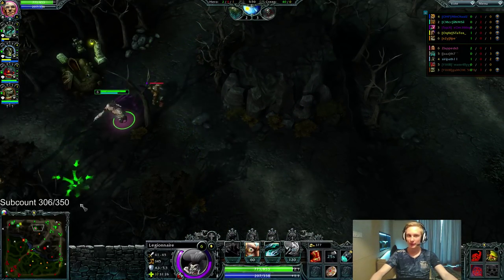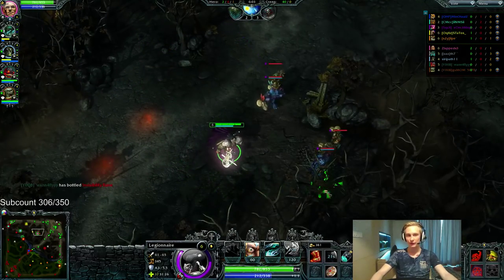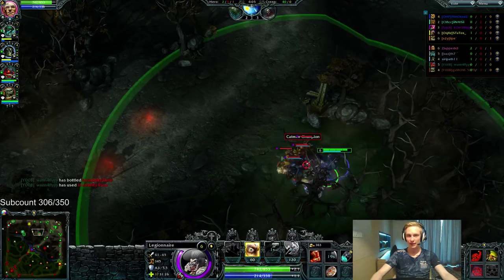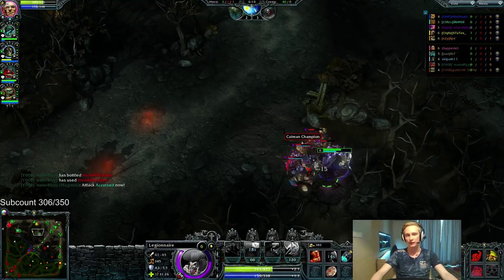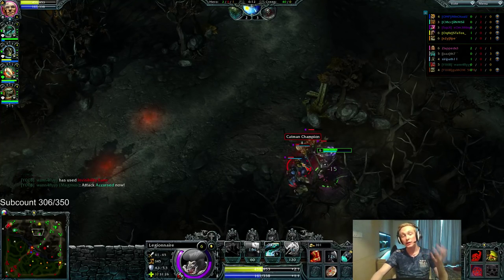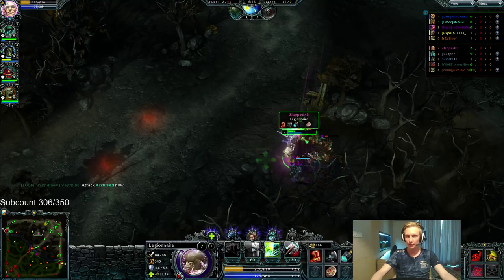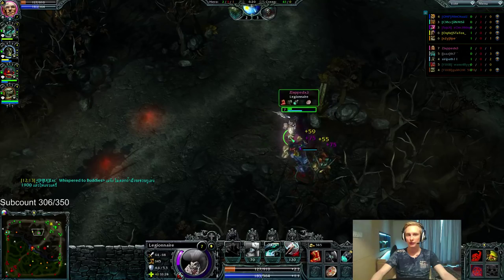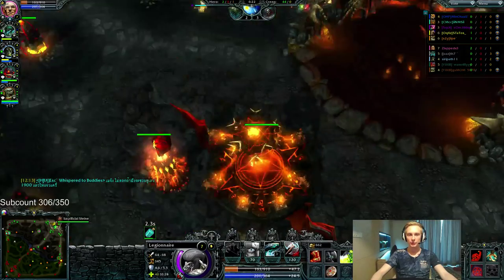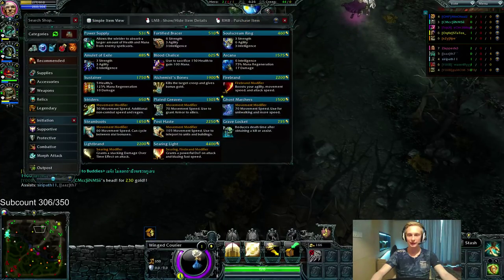Mistakes do happen. I didn't misskill accidentally — I actually wanted the extra level because of the stacks I received. But it just wasn't worth it. Even with so many stacks, it still would have been better for me to skill Taunt. It was actually good that I made the mistake, because it shows you what happens when you don't skill Taunt — you almost miss kills because you're greedy. Now we're going to pick up Ghost Marchers and then immediately gank the bottom lane.